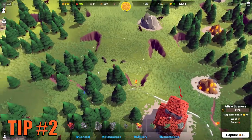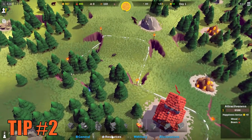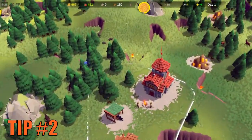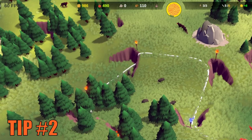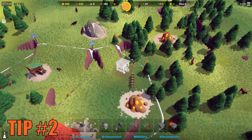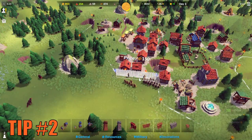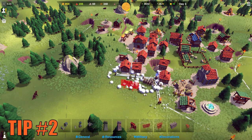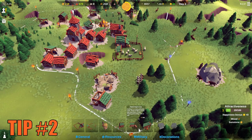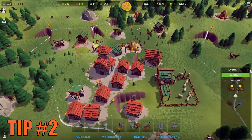Tip number two: when you actually do start on a map with a cell full of trees next to you, claim it instantly and make two sawmills while taking great care not to destroy any trees. You will not get any wood out of trees you destroy while placing structures, as you can see here. Wood is the most important resource when playing on the highest difficulty, as it provides building material for almost all buildings and most defensive structures like walls and towers. You want to be building constantly, which is why you need to keep increasing your number of sawmills as you expand your kingdom with new cells.